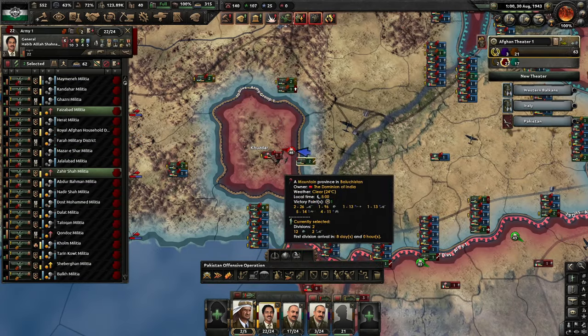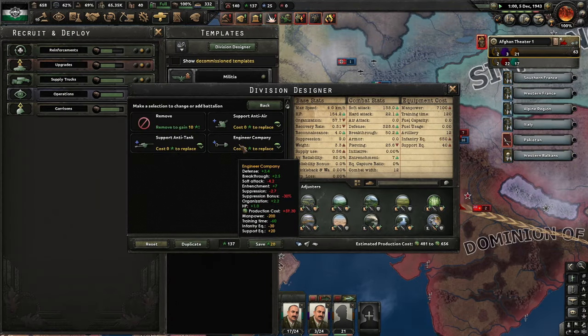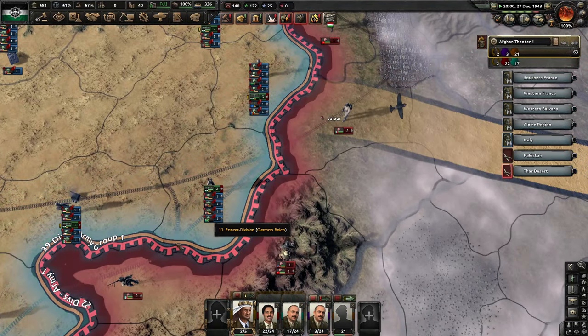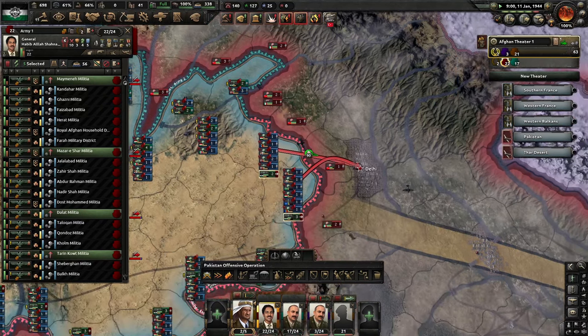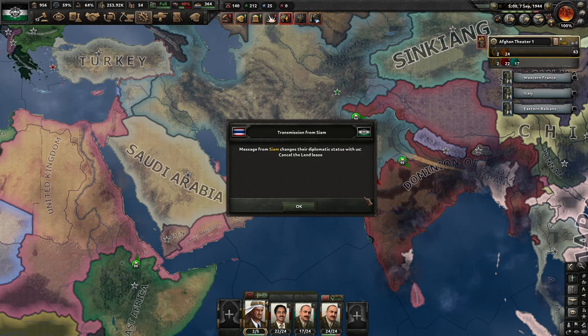Very major encirclement — just wipe that off. As you can see we're running a 12-width right now with a lot of support companies and it seems to be working. We actually end up using that 12-width the entire game. Now we're going for Delhi — we need that supply hub for supplies. As you can see Japan has landed in India, so that gives us another front, which means India is basically done for. If I can't advance it means there's no infantry on the Japanese front line, which means Japan will quickly be able to get India.